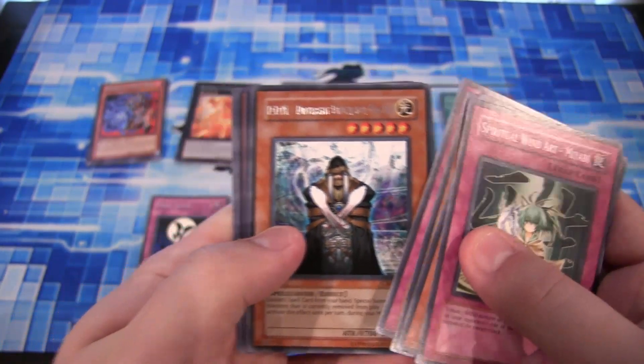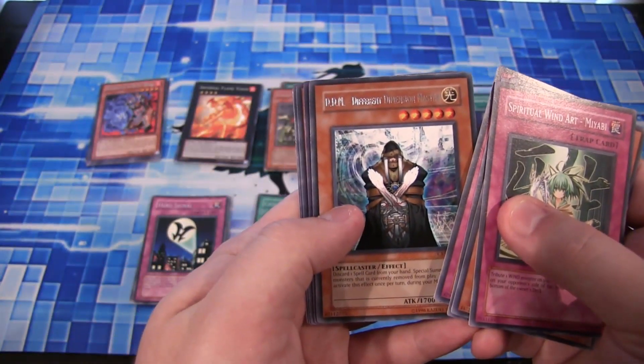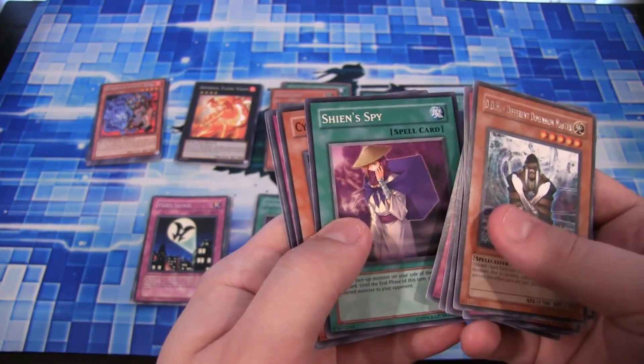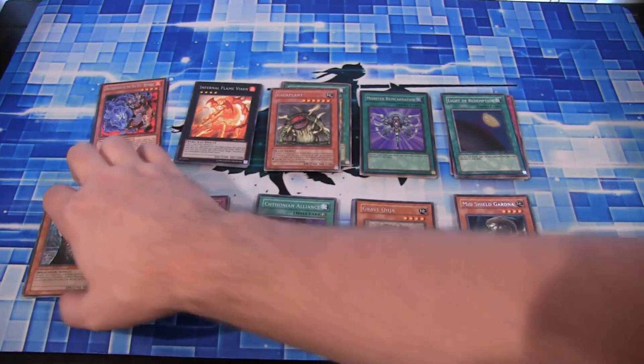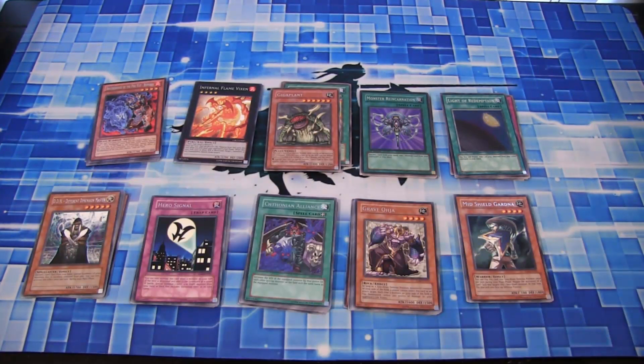And we have a Different Dimension Master - DDM, Different Dimension Master. We were able to get two Super Rares from this last one. And I'm going to cut away real quick and show you guys a recap of all the holos we got from this round of pack opening.